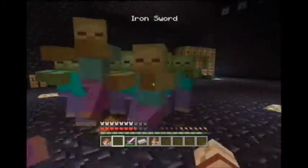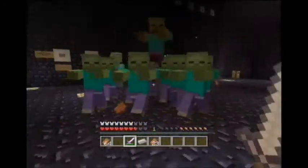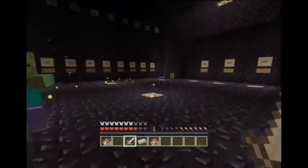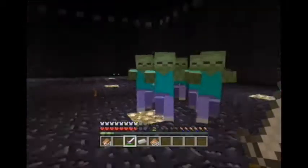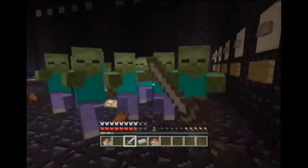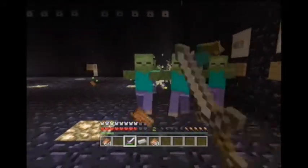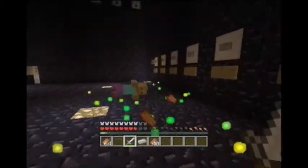I got diamond boots — that's nice. And diamond leggings, yeah. So now I got a butter chest plate, diamond boots, and diamond leggings. I'm gonna swap my leggings out there. The enchantment table blends in with the obsidian floor — it's kinda weird, looks weird.